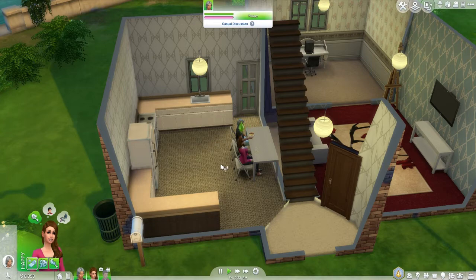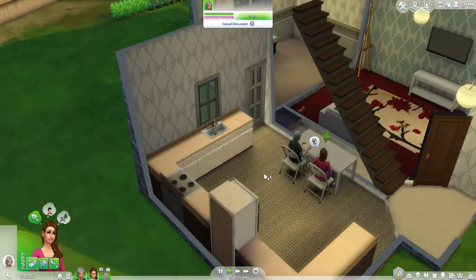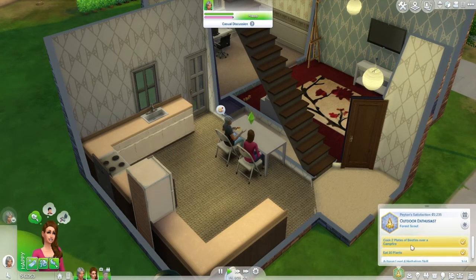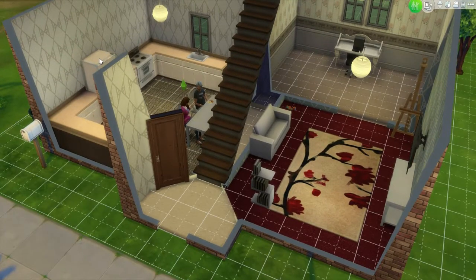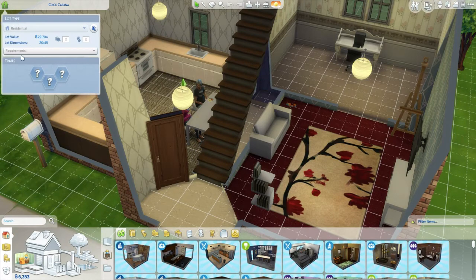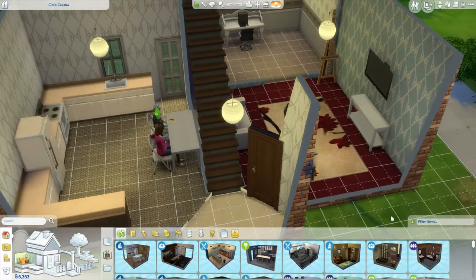We're going to go and sell those pretty soon. In this part, because we've started with the outdoor enthusiast aspiration, we need to reach level 4 of the herbalist skill, and we need to get our house up to at least 40,000. We've got 6,000 simoleons to play with.